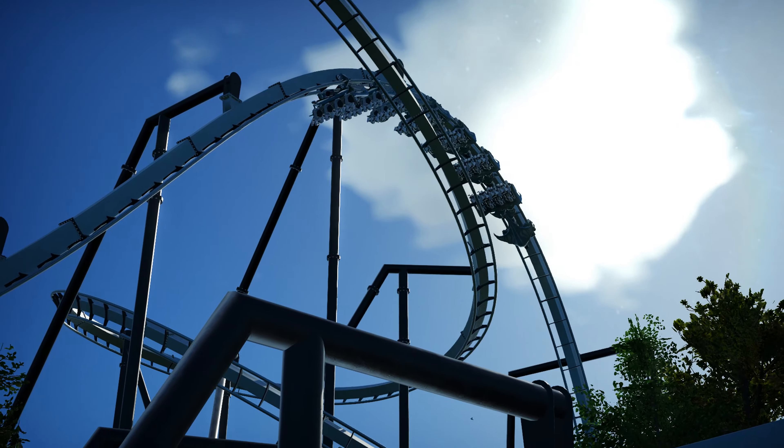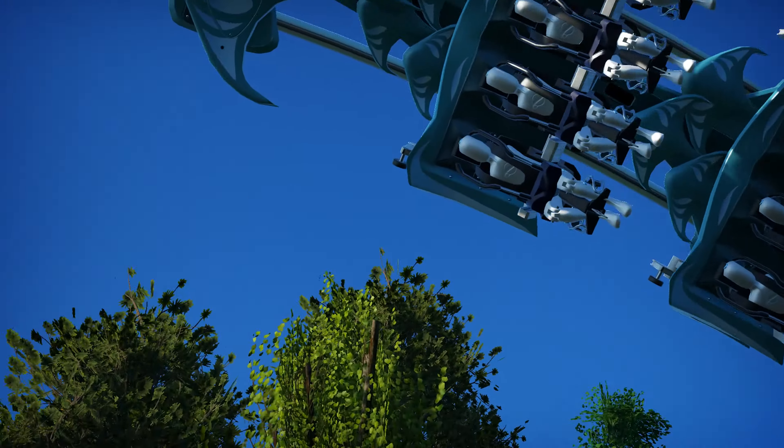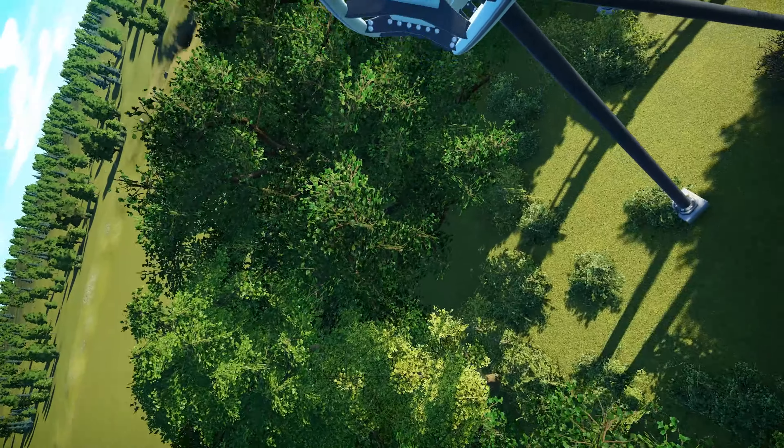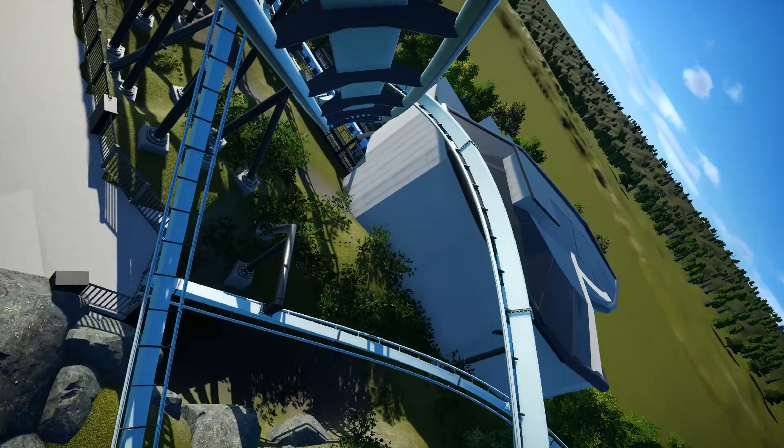The ride usually navigates a shorter layout with two inversions, a lovely first drop into an airtime hill, a flying section, a barrel roll, a few airtime hills — everything. But that's pretty much your ride right there. As small as it is, it's still a good fun ride to go on.